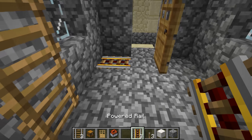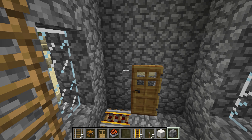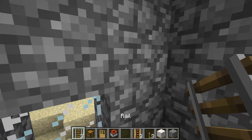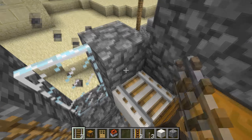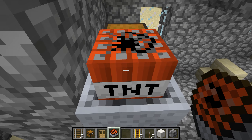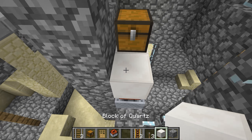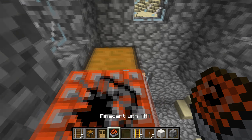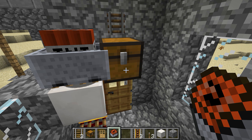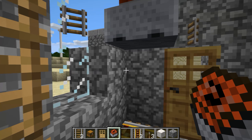Be aware that this will be the last time you use the door, as opening it will trigger the trap. Place a chest above the door and a block diagonal from it. On top, place a rail and a TNT minecart on top of it. Push the minecart into the chest. Then above the chest, place another chest and repeat the same process.